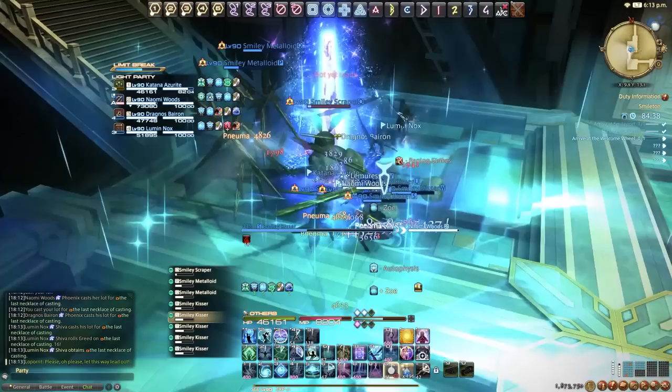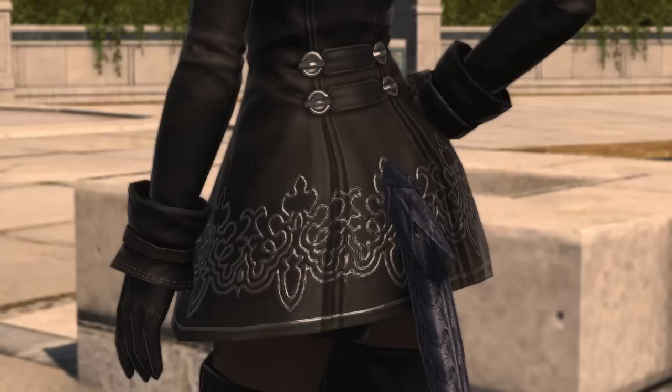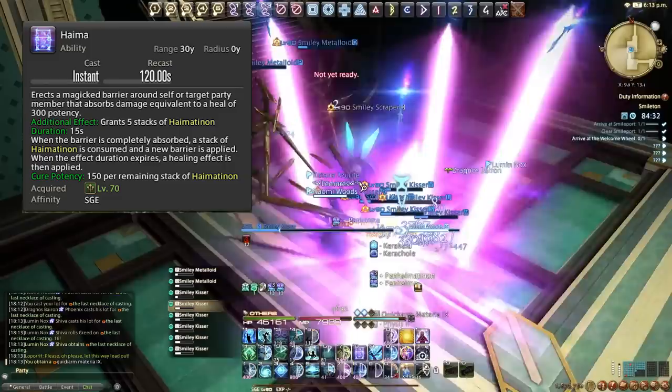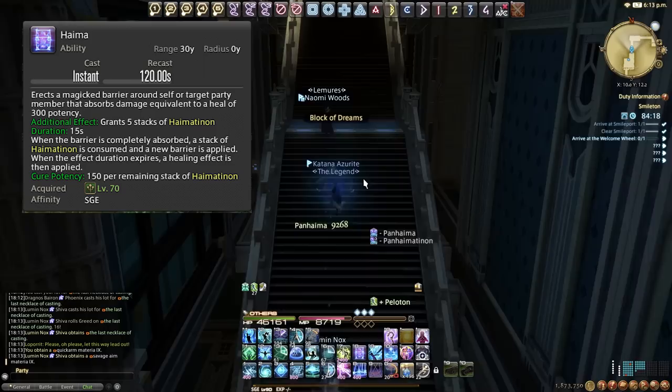Next we have Haima, on a 120 second cooldown — a really powerful single target ability. It creates a barrier around a target for 300 cure potency and also grants 5 stacks of Haimation. This essentially re-applies the barrier effect 5 times over 15 seconds, which is ridiculously powerful. You're putting 5 shields on someone that reapply every time they take damage. When the effect fully expires it gives a flat-out heal. This is really good for tankbusters, filler damage, or big dungeon trash pulls — it's pretty much like an invulnerability.